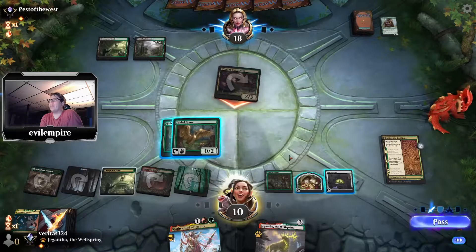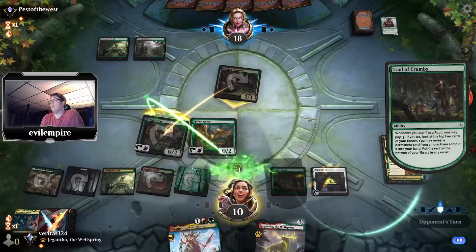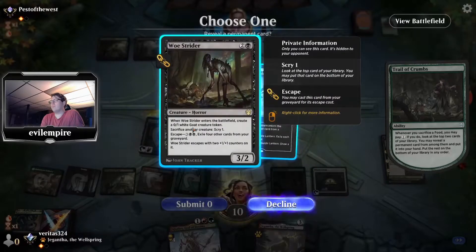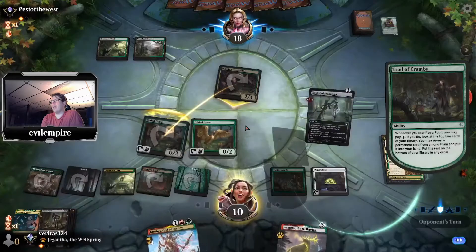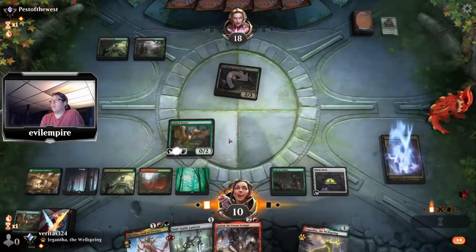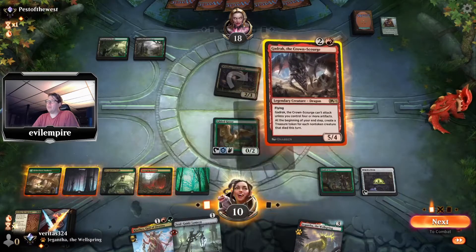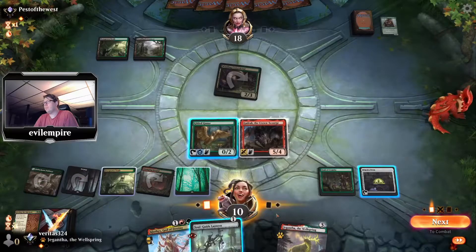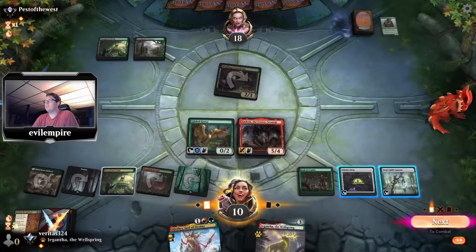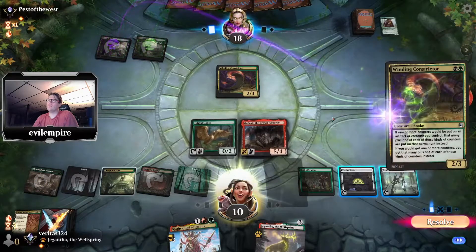Opponent is not hitting any land drops. Jump and draw with the Trail — draw a permanent spell. I'll take the Soul Guide Lantern. I don't have land for both Strider and Clothis, so unless I draw an untapped land I can't cast both. Play Gadrak — it'll brick wall the Constrictor. Play Gadrak and Soul Guide Lantern, exile a card. No attack. Another Constrictor comes down.